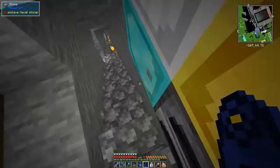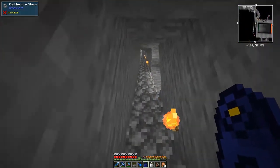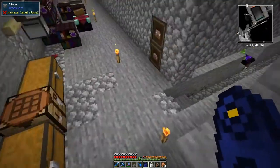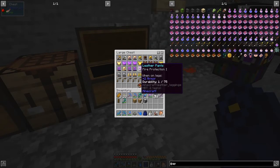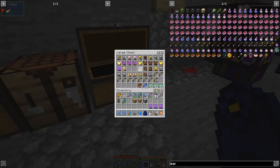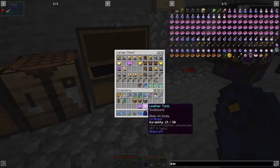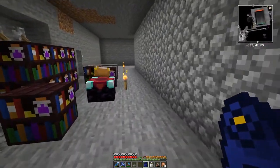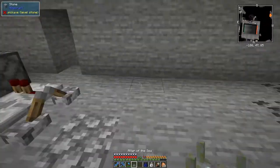Let's go down and see what this thing does. It's not obvious what it does, but what it does is take mediocre enchants and make a better one. So it'll take four mediocre enchants - like fire protection one, unbreaking two, protection two, protection three - and I'll get rid of this one. What you do is put it down like this.